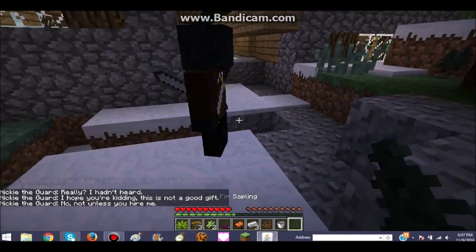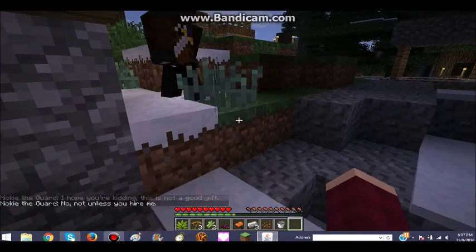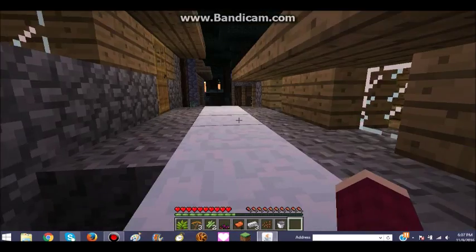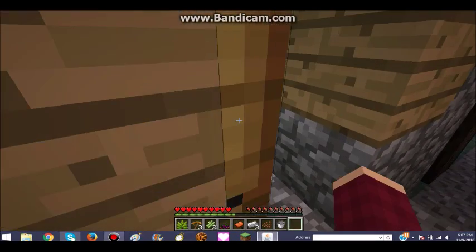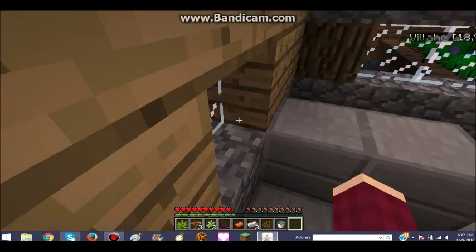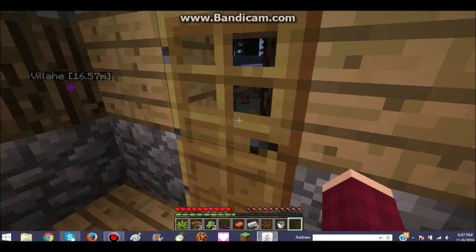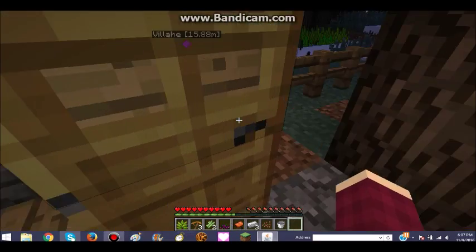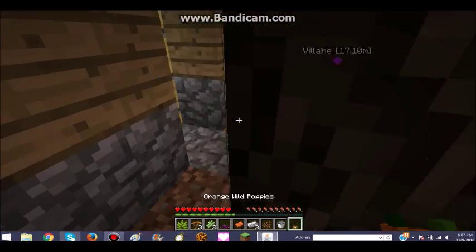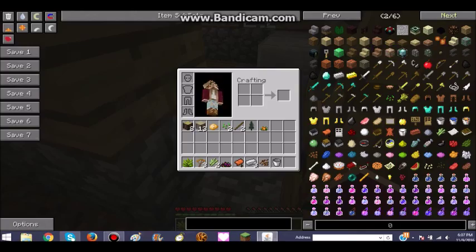They won't follow me unless I hire them. Who is this? I can only access the inventory of my family members, so it's a good thing I found this place right in time because it is almost night. Someone just opened the door — no one open the door! All right, let me out. They have a tree in their backyard. Open the door and go through.